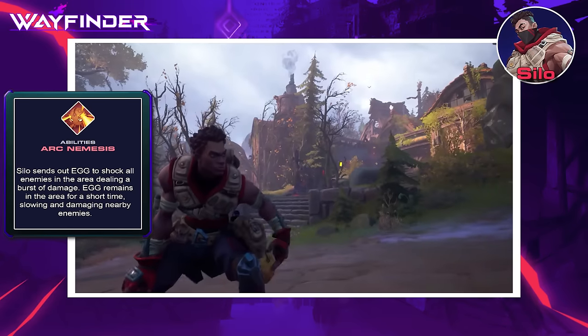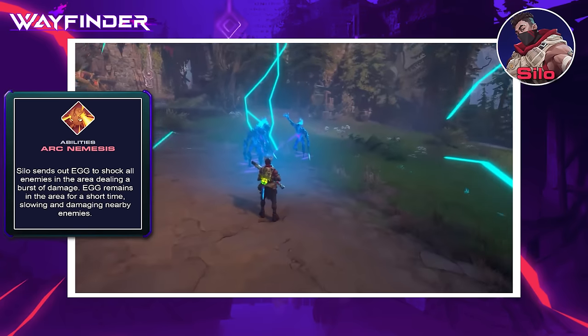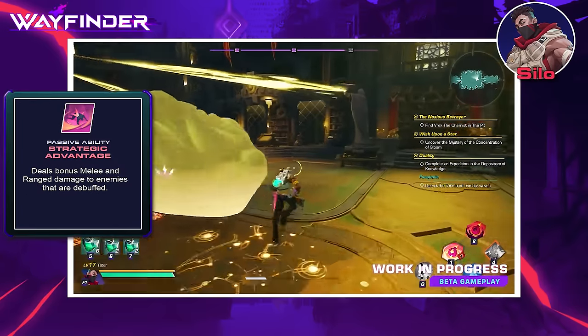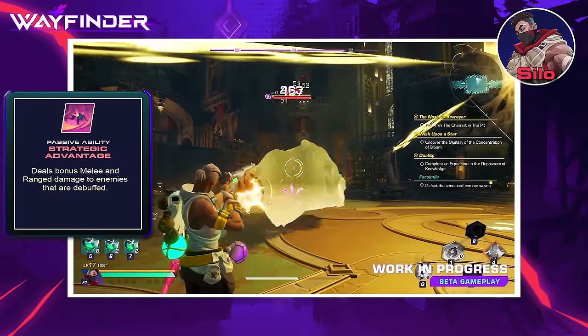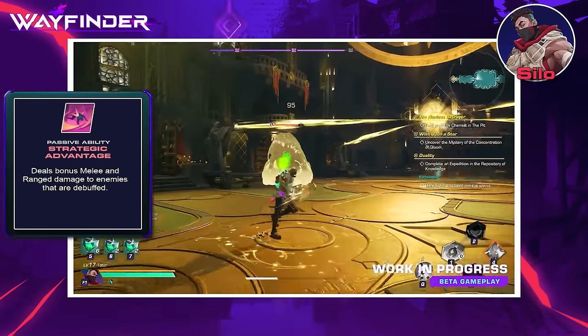Silo's ultimate, Arc Nemesis, sends his drone buddy ahead to shock and slow all enemies around it for the duration while dealing quite a lot of damage. His passive gives 10% increased damage — melee or ranged — to enemies debuffed by any status effect in the game, which connects directly to all his abilities that cause status effects.